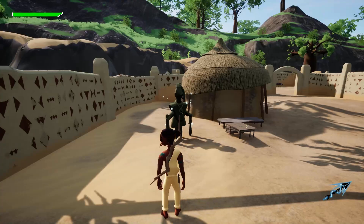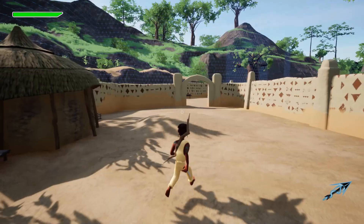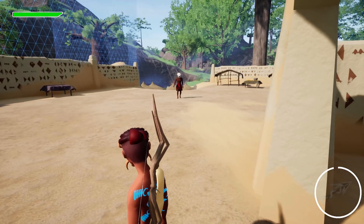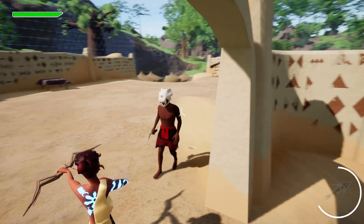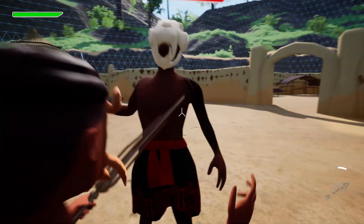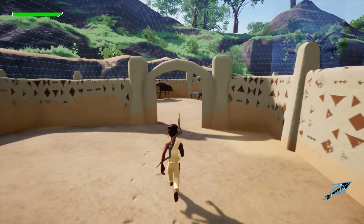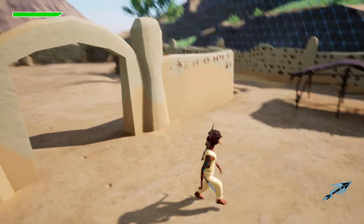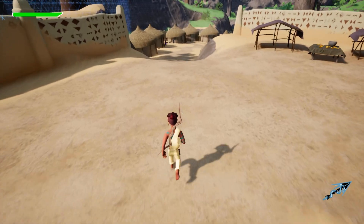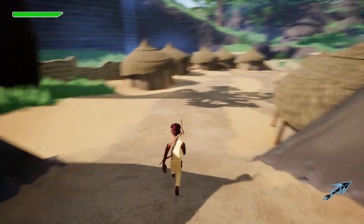Alright, here we are. Save point. This looks pretty empty. Oh, that's an enemy — come on, kill it! That was kind of weird but it kind of worked. Leaving aside the ragdoll physics. Anyone else here? This village looks pretty empty, but there's some people there though.